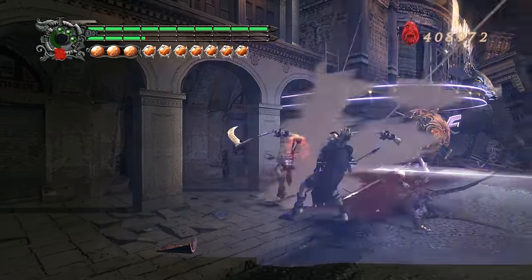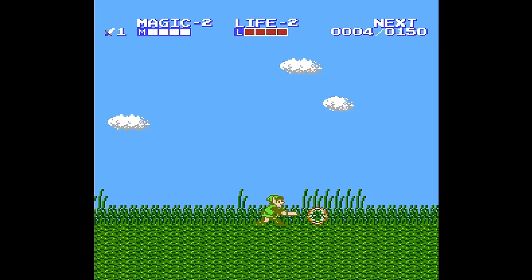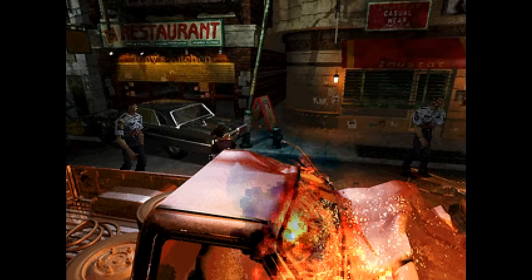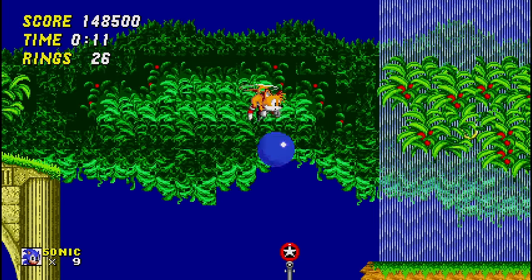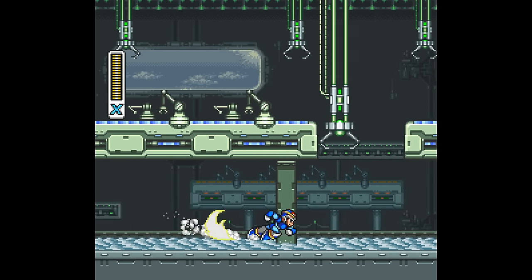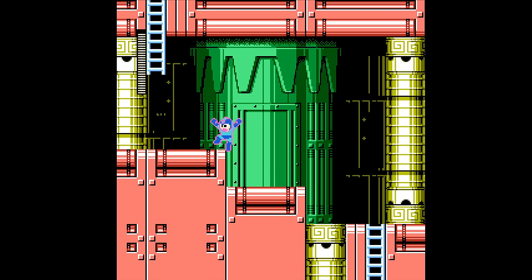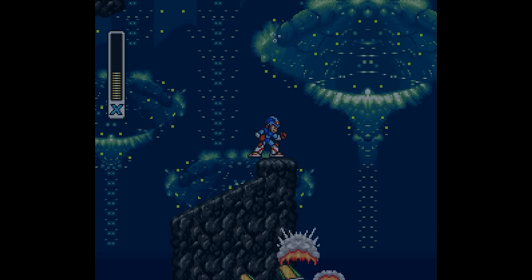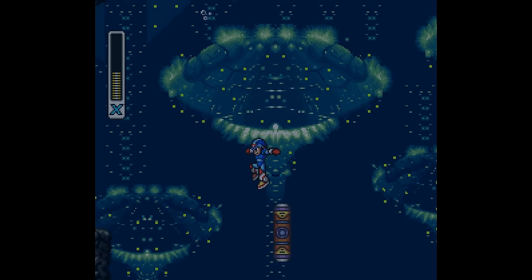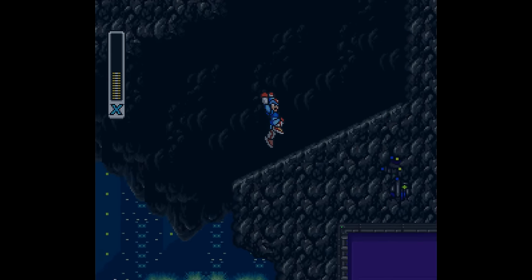Sequels are an interesting thing for video games because there are many ways to do it. You could do something totally different, you could refine what already existed, or you could take a first entry that was lacking and fix a lot of the problems. Mega Man X is the kind of original that didn't really have that many problems, a product of the game being built off of the groundwork laid in the first six Mega Man games on the NES. X2 is a sequel that went with the second route — refining what already existed — and we'll explore how the game goes about that in its controls, mechanics, and structure.